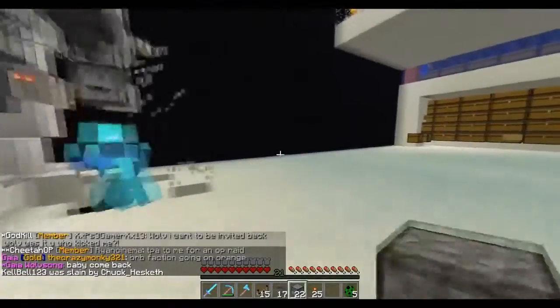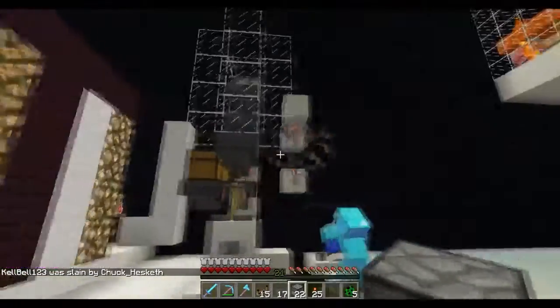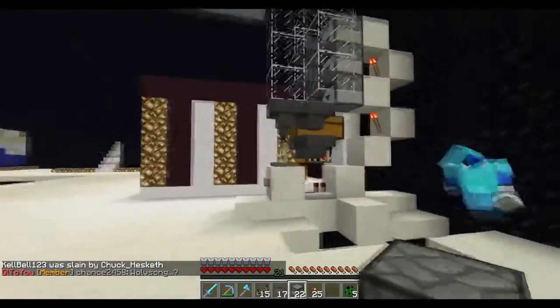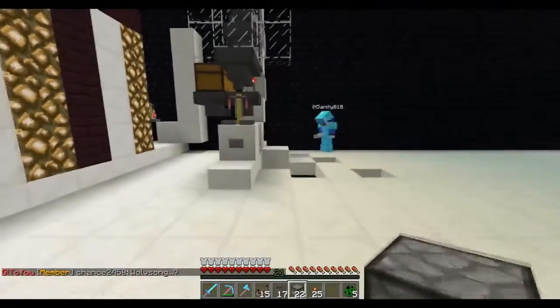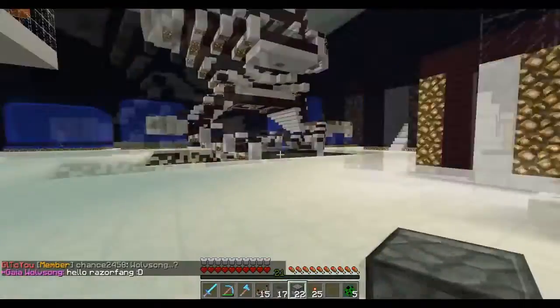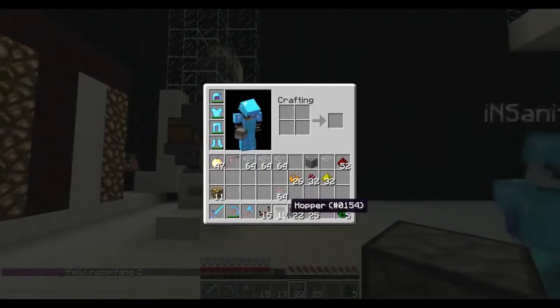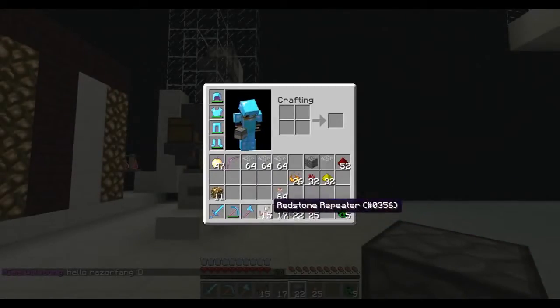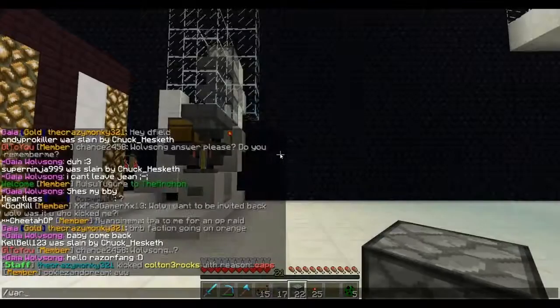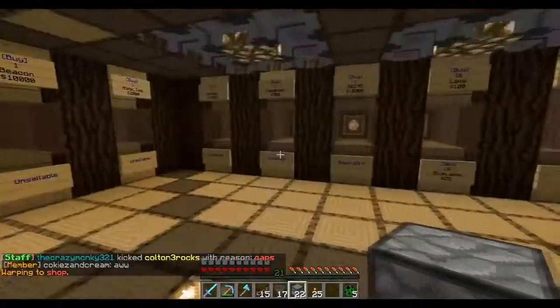Alright guys, we are back and Insanity has built the first prototype, so we know how we're going to be building this. It's gonna be a lot easier for me to explain. The ingredients you're going to need are hoppers, a redstone repeater, a bunch of redstone torches, and a bunch of droppers. Let's go to warp shop really quickly.